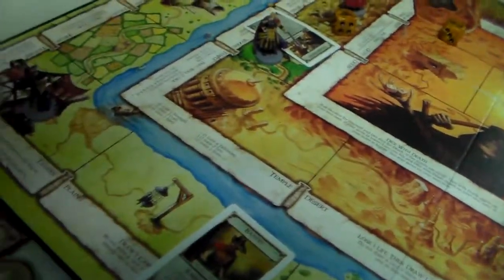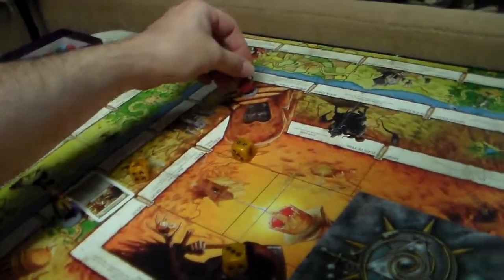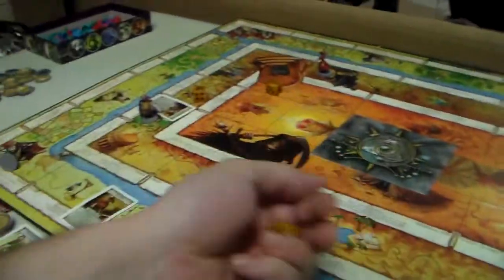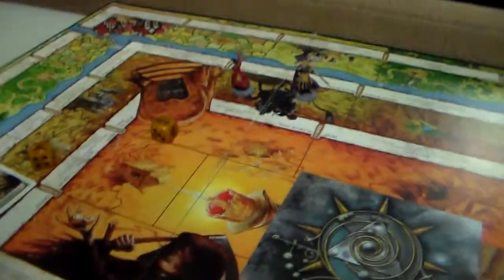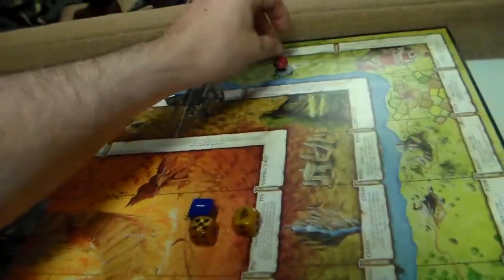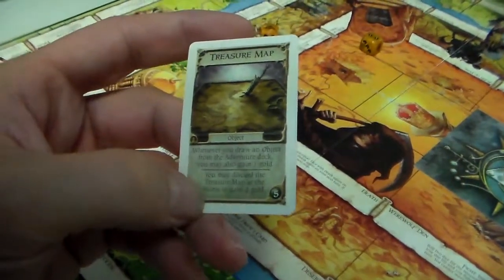The Warlord gets drunk and collapses — misses one turn. The Dervish moves to encounter the Black Knight and chooses to pay one gold rather than lose one life. The Warlord also lands on the same card and pays one gold. Gin Blood then moves and draws a treasure map card — whenever you draw an object from the adventure deck you may also gain one gold.